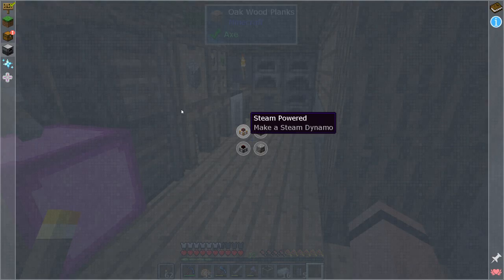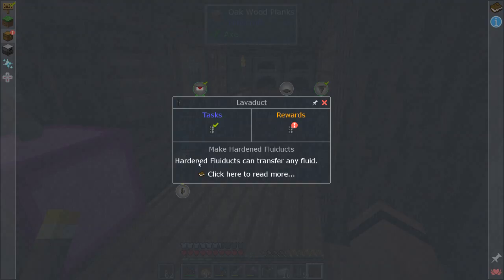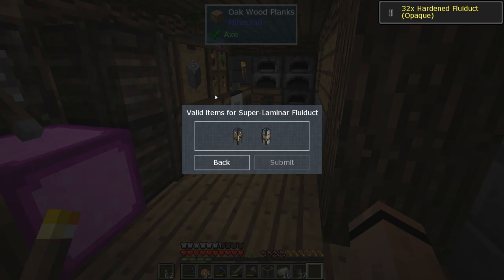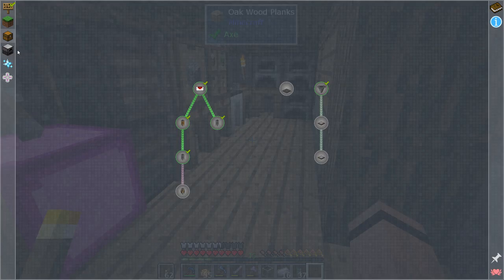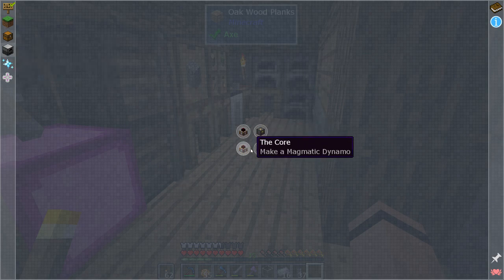We've got to pick up the transportation quest reward. I'll take some more hardened ducts. Then we need to make super laminar fluid ducts — those need glowstone, hardened glass, and bronze — stuff I don't have yet. Let's jump over to the technology section.